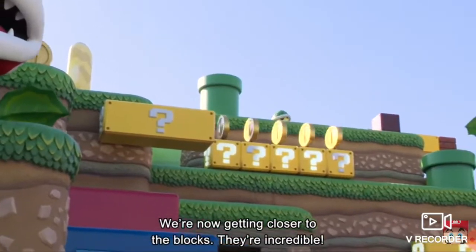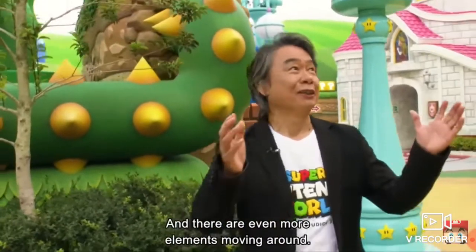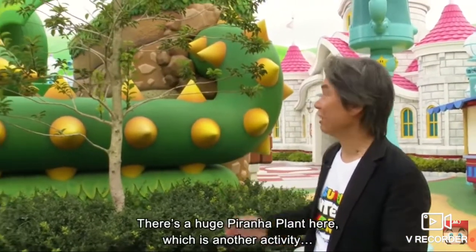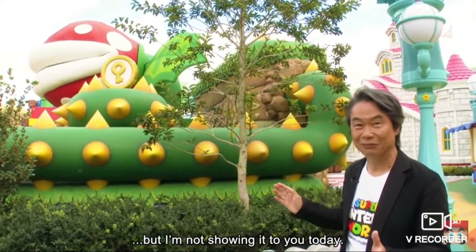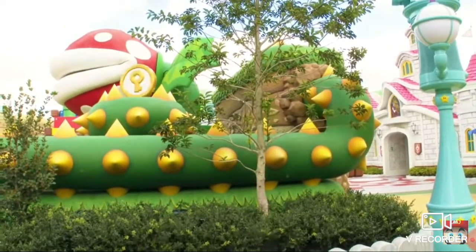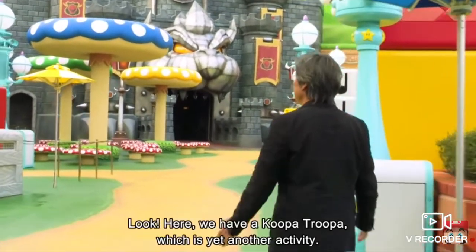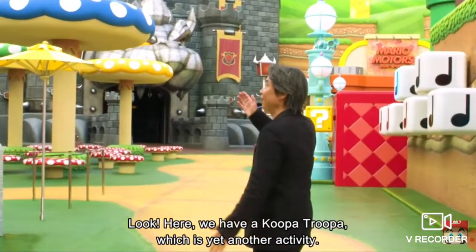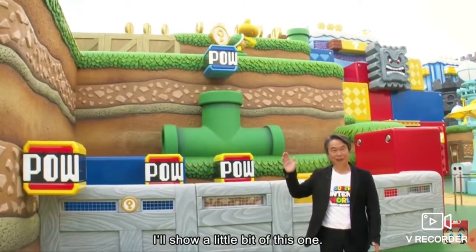Getting closer to the blocks, they make a huge impression when you're up close. And there are even more elements moving around. There's a huge piranha plant here, which is another activity. Looks like they're sleeping, so let's tiptoe past so we don't wake it up. Look here, we have a Koopa Troopa, which is yet another activity. I can't wait for people to speedrun Super Nintendo World — that's going to be epic.